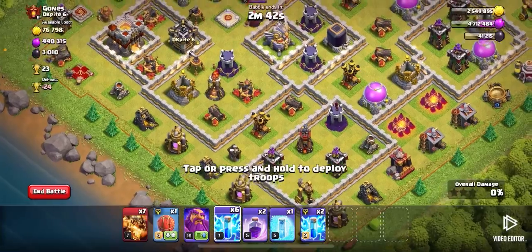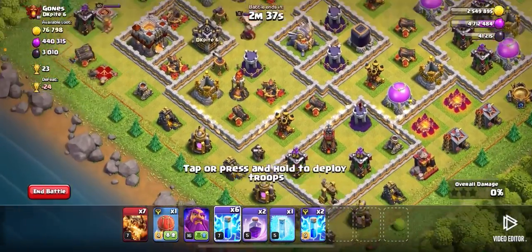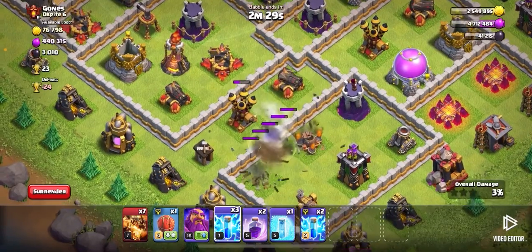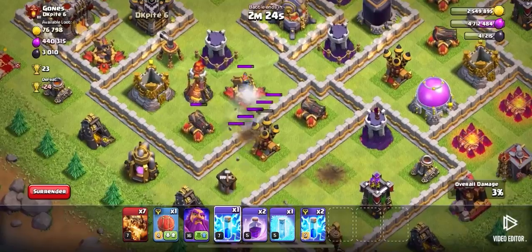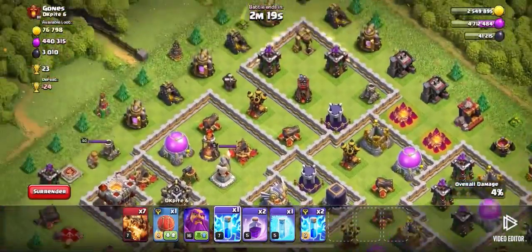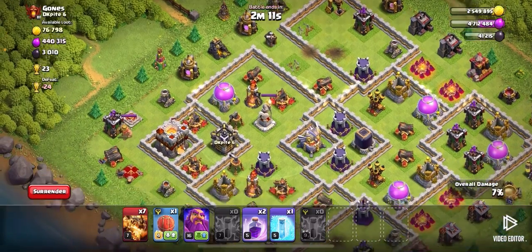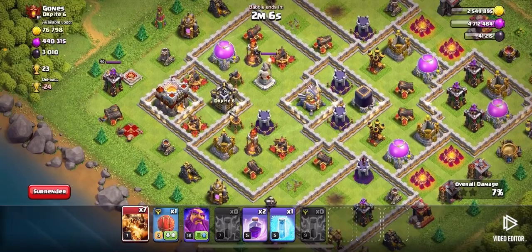You're going to want to start off by taking out a couple of the air defenses. I'll start right here — I just missed that but it's all right. I'll take out this archer tower, and try to take out this cannon. We have three zaps left so we'll place them right here. We take out another air defense, another archer tower, another bomb, and another air defense. Now we should be good to start the attack.